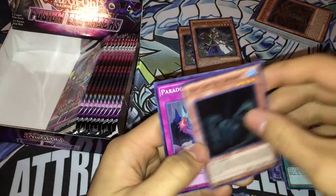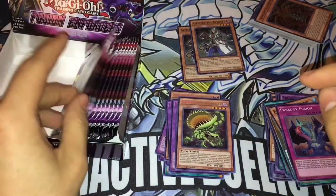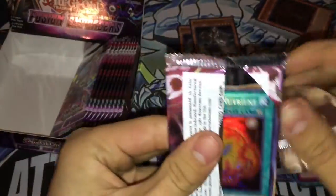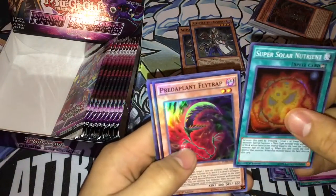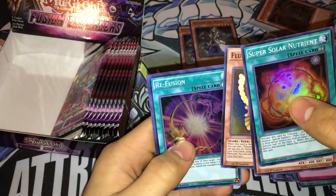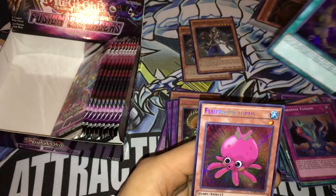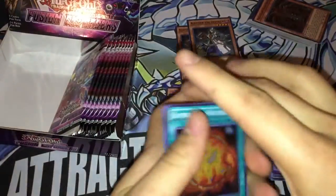We got King of Swamp, Paradox Fusion, and another Predator Plant — I'm not gonna lie, these Predator Plant cards look pretty cool, but I'm just not into them. We got Super Solar Nutrient, Predator Plant Flytrap, Fluffle Owl, Reef Fusion, and for the secret — Fluffle Octopus! Nice, haven't got one of him yet.